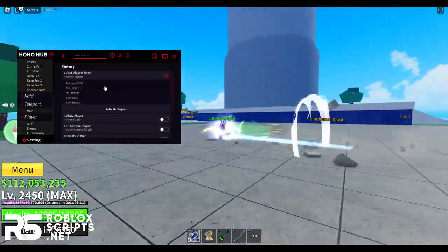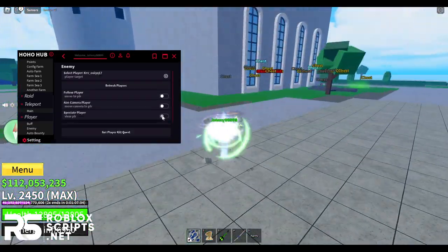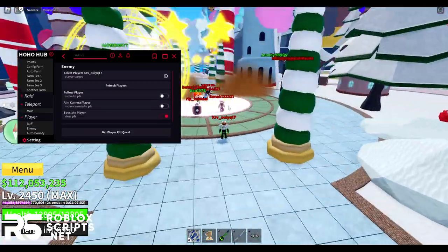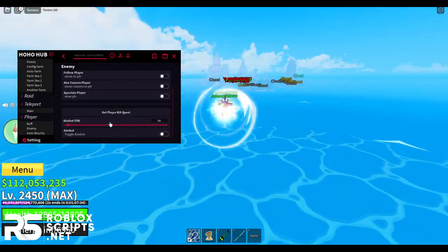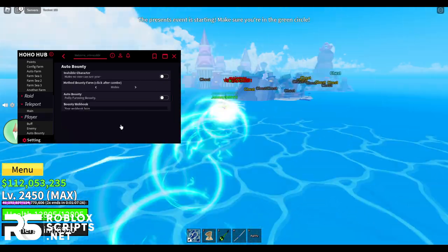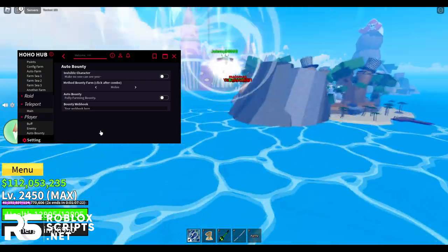You can also auto-farm players in your server. Select a player like Johnny, see where they are, TP to them, auto-farm them, kill them, and get their bounty. There's even an auto-bounty tab which kills all players with a bounty in your server to earn lots of money.